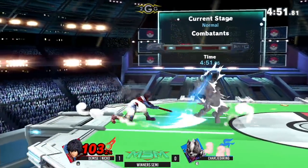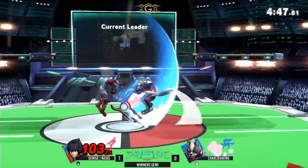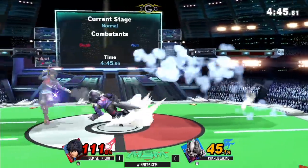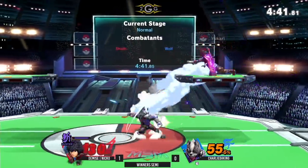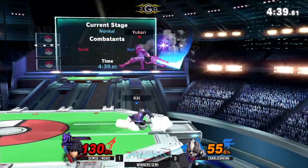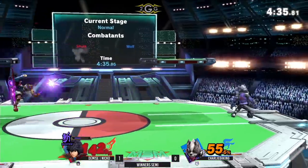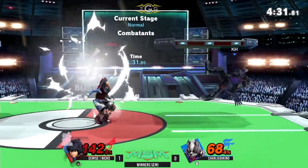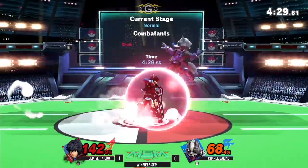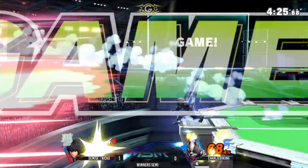Poor throw — tries to catch a double jump back to stage, not quite able to find it. Looking for those back airs, potentially retreating forward airs again. Goes in this time, not letting Charlie follow up with any tech chase. Here's buster — no wolf flash — tried to end it all there, getting really close. Gotta watch the shield but that added shield stun from buster is really scary.